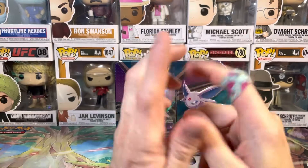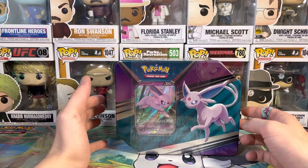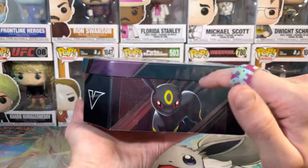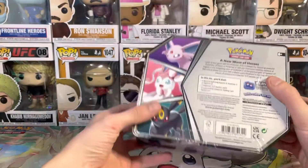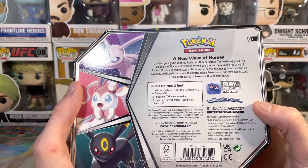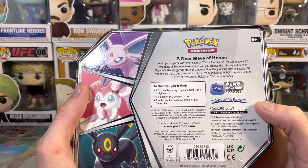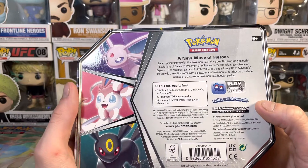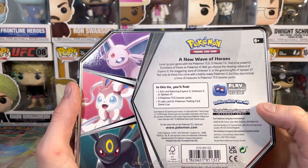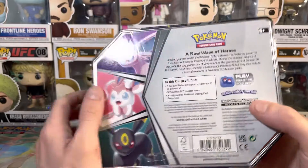What's going on guys, we're back once again with another Pokemon unboxing video. Today we have an Espeon V tin — we have Espeon right there, Sylveon right there, and Umbreon right there. This is one of those EV boxes. A new wave of heroes: level up your game with the Pokemon TCG V Heroes tin featuring powerful Evolution EV Pokemon V. These tins come with a battle-ready Pokemon V, a trove of treasures, and Pokemon TCG booster packs.